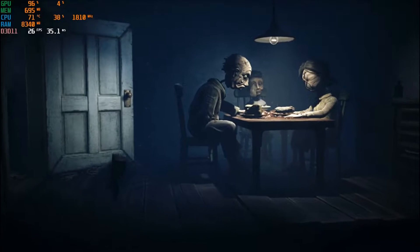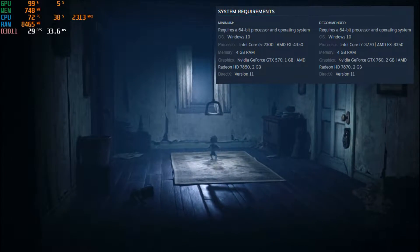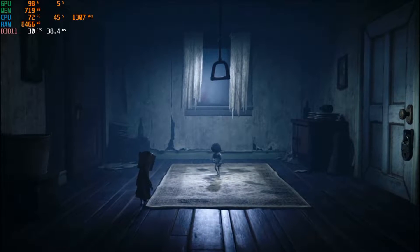12th, we have Little Nightmares 2, released in February 2021. The requirements say 4GB, but even at 8GB the game was stuttering. However, if you add a second stick of memory and reduce to medium settings, we can reach something close to a playable 30fps without too much stuttering.